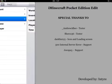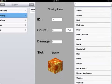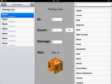Fingers crossed this works. Yeah, that's it — it must be a bug or something. It should be working apparently. I have flowing lava in my inventory, but we don't really care that much about that.